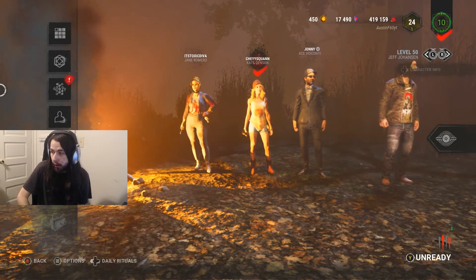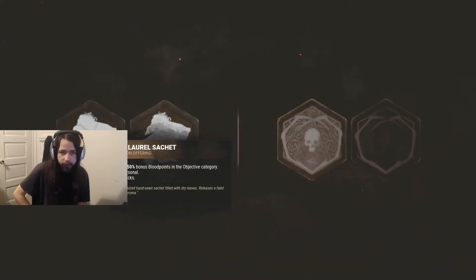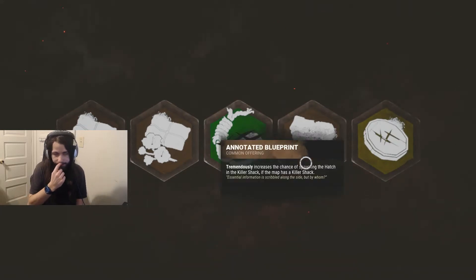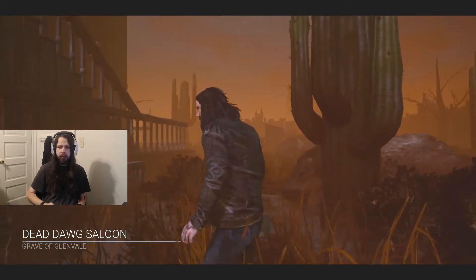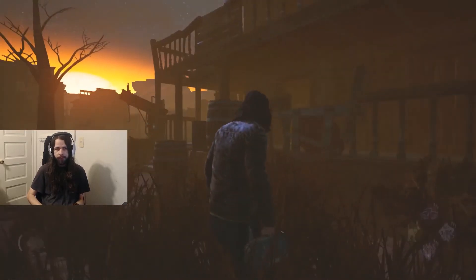We weren't communicating, but I guess the killer left. Okay, so I'm gonna use an offering — holy shit, it's gonna be the Grave of Glow, okay. The other check — I don't think this map has a killer shack, honestly. Here it is — basically, your character is no longer crouched. Oh yeah, I'm the obsession.